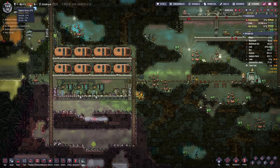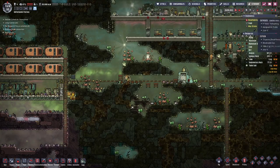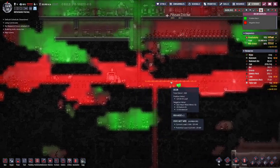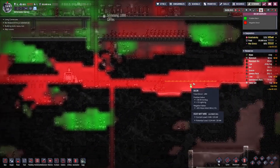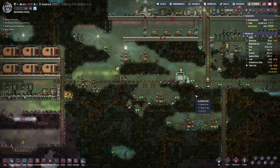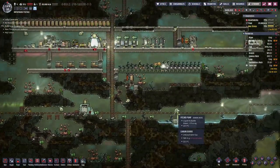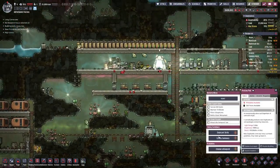But we also have huge stress, and that's really unattractive. The duplicants spend quite a bit of time in this area, and food-wise it's not so nice either. So let's see what we can do about this.